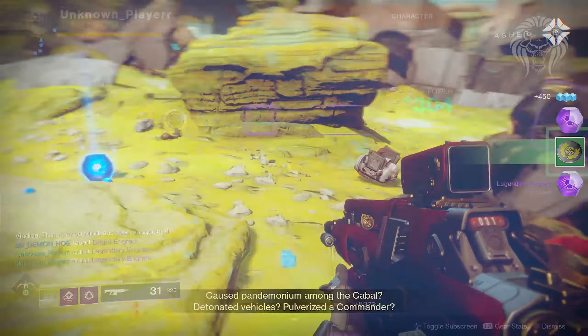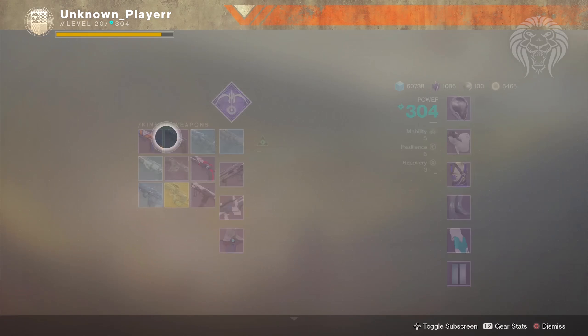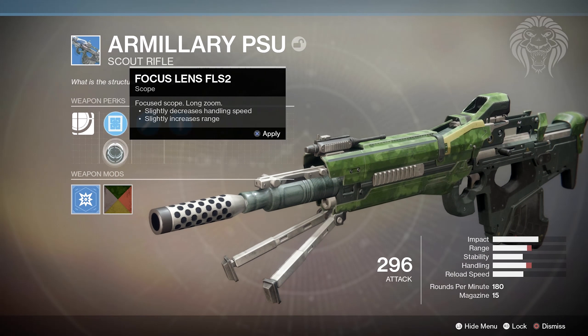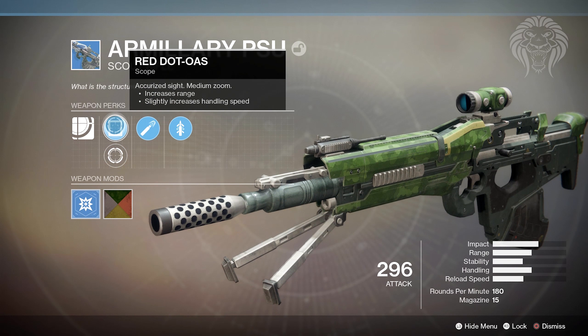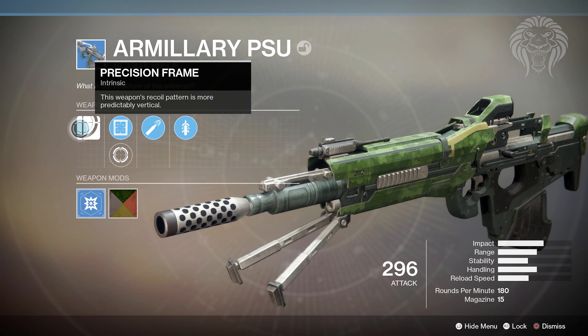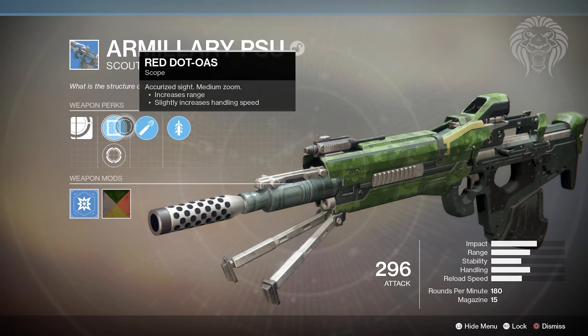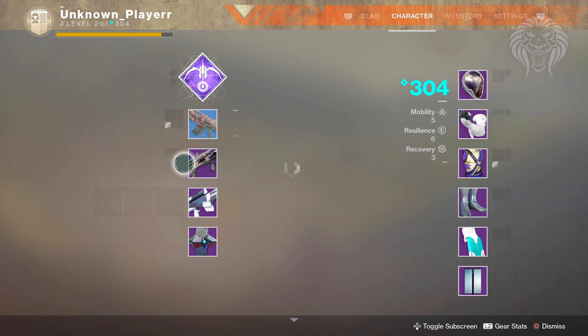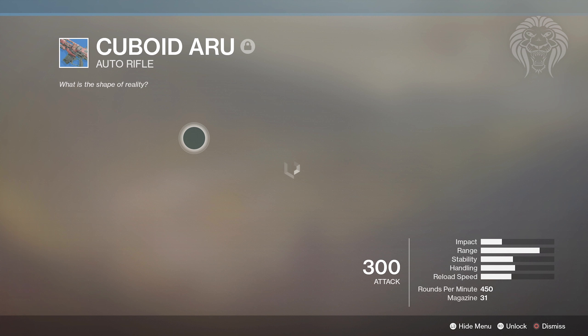First is a blue version of the Mida Multi-Tool archetype: the Armillary Scout Rifle. This thing has both Quickdraw and High-Caliber Rounds. The scopes aren't the greatest, but it's in the precision frame — the same as the Nameless Midnight — so a very common archetype. It's very precise, and the best thing about it is the handling: it just feels great. High-Caliber Rounds is going to be very, very good in Crucible.